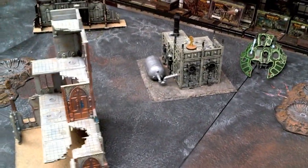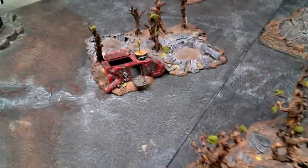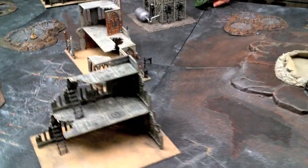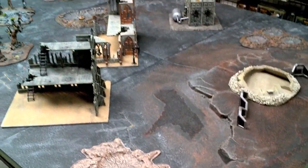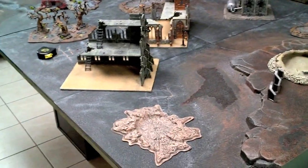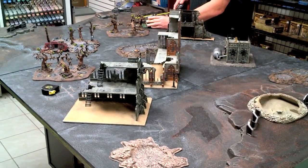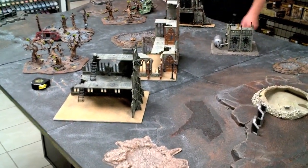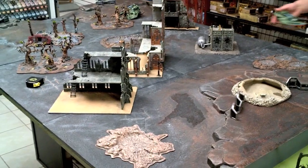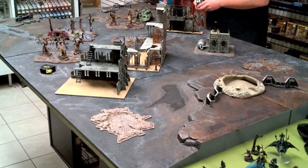One objective was set up in that little building, one in the crater in the middle of the board, and one on this Rhino — only 3 objectives total. For Warlord traits: the Eldar Farseer is very tenacious, and him and his unit receive Feel No Pain within 3 inches of an objective. My Warlord has given target priority, so all units within 12 inches of him reroll ones when shooting at something controlling an objective. The Eldar have chosen to go first and are now deploying.